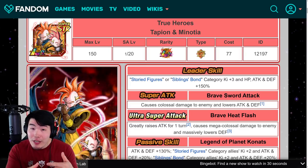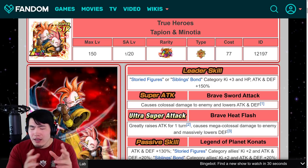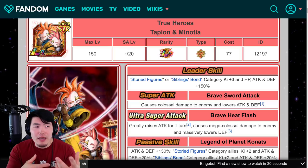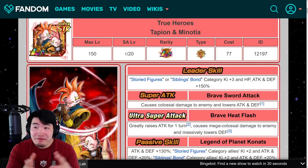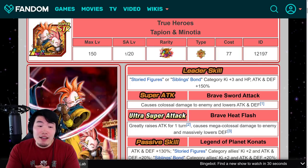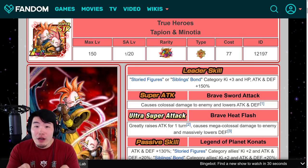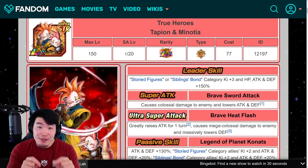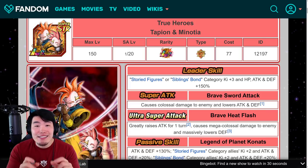And on top of that, we also have the download celebration or the worldwide celebration coming up in a couple of months — like August or September. So that's also going to be an amazing time to summon. So Tapion and Minosha, at this point, right now on global, do not deserve your stones guys. It's gotta be a skip. It's gotta be a pass for me.